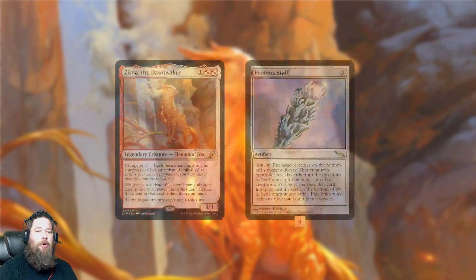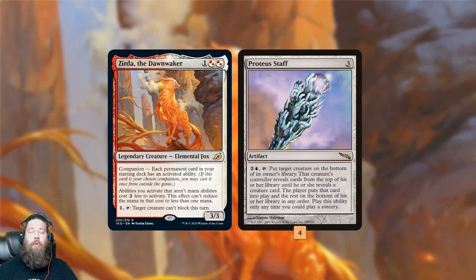So how are we abusing Zerda? The answer is Proteus Staff. Proteus Staff is kind of a repeatable polymorph artifact — three mana to cast, three more to activate. You put a creature on the bottom of its owner's library, and then the creature's controller gets to reveal cards from the top of their library until they reveal a creature. That creature goes into play, and then you get to put all the rest of the revealed cards on the bottom of your library in any order you want.